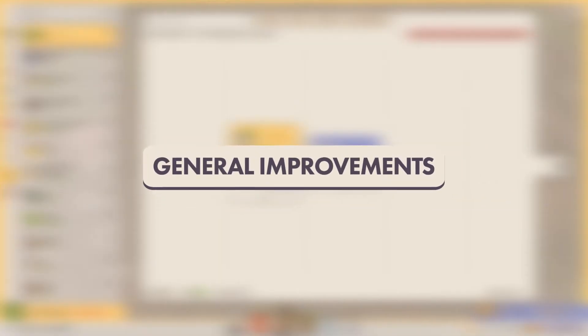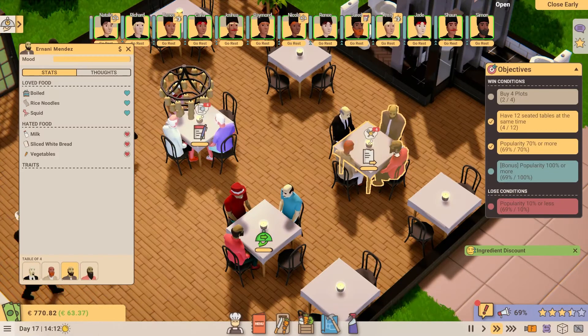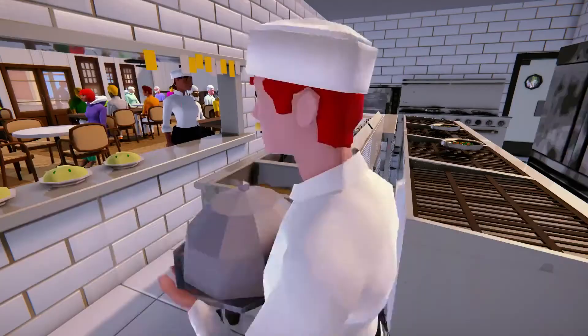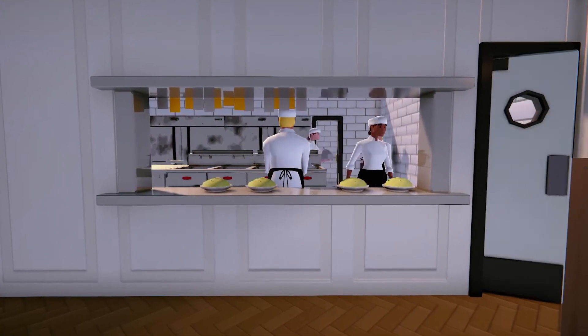Combining certain ingredients and cooking actions will apply a special tag to a recipe based on concepts such as cuisine and healthiness. As with existing tags, these will match up to customer likes and dislikes, so you'll have to experiment and apply some of your real-world culinary knowledge to ensure you'll be able to find magic combinations.